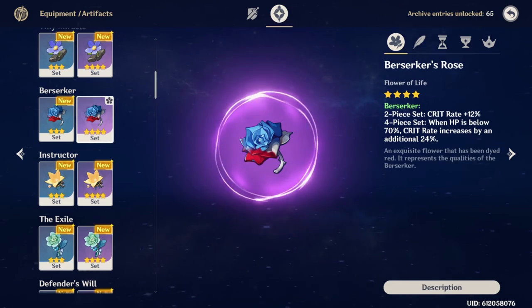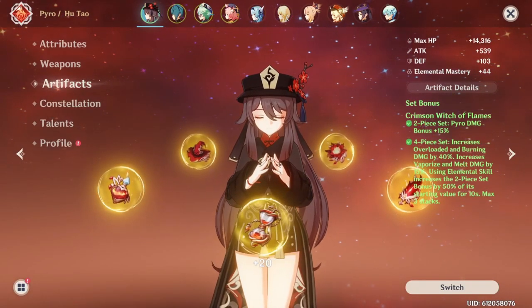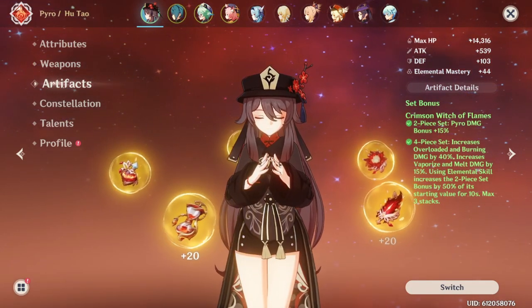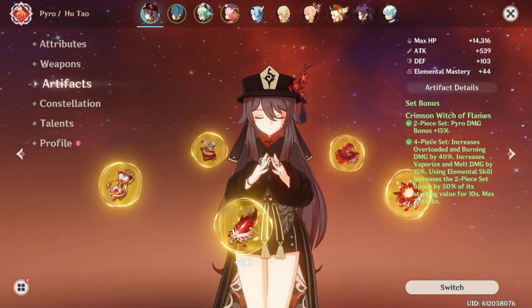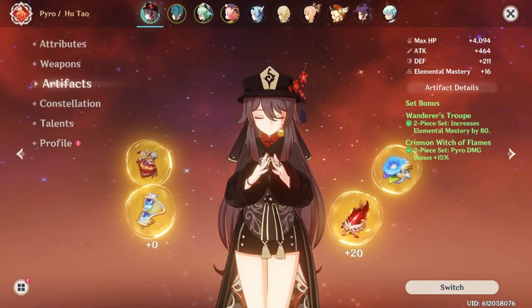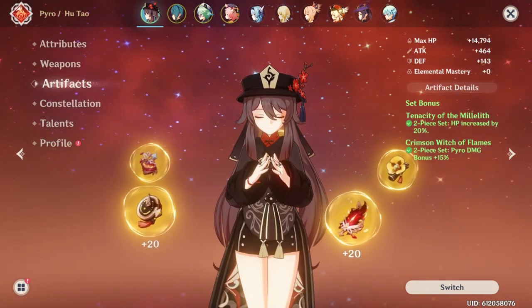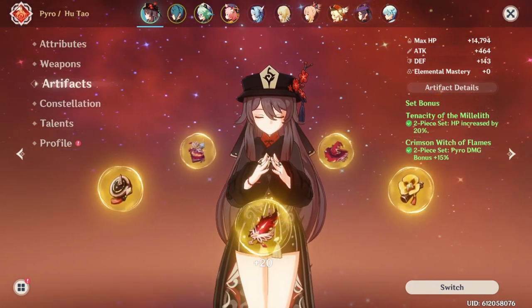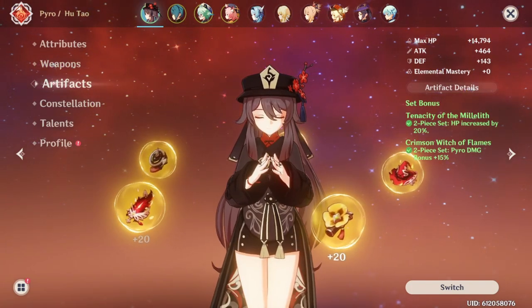Now for her artifacts. For early game pre-AR45, I recommend the 4-piece Berserker set — it matches well with her kit so that you can stay below 70% HP. For early game main stats, use HP% sands, Pyro Damage Bonus goblet, and either HP or crit damage for the headpiece. For end game artifacts, the most balanced set is the 4-piece Crimson Witch set, especially if you're running reactions — the vaporize and melt damage with this set is unparalleled. You'll only get one stack of the pyro damage bonus but it is still an extra boost. If you're still farming for a 4-piece Crimson Witch set, you can run 2-piece Crimson Witch and 2-piece Wanderer's Troupe for the Elemental Mastery, which will boost your reaction damage by quite a bit. 2-piece Crimson Witch and 2-piece Tenacity of the Millelith is also great as a transitional set, and works well if you're not running reactions and have the Staff of Homa.